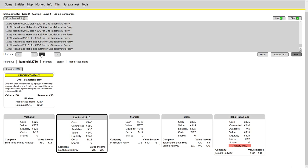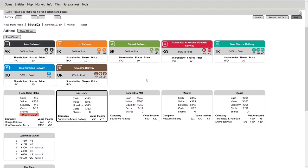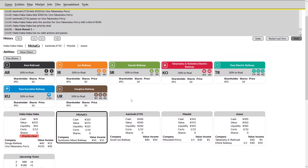This is awful play — something I have never seen before. Haba Haba has massively overpaid for his privates and will have little opportunity to ever float a company as a result. I would argue this could be considered a four-player game moving forward given the reduced effective capital from his decision making. I will have some egg on my face if this player somehow wins, which would be quite incredible.